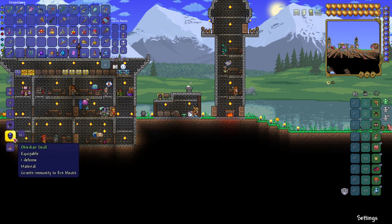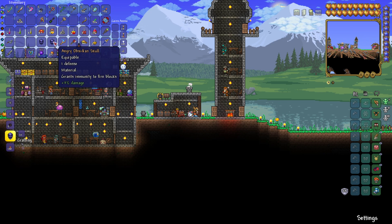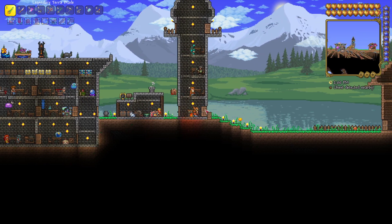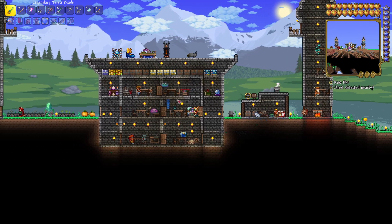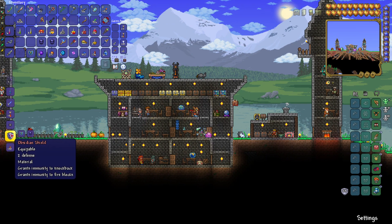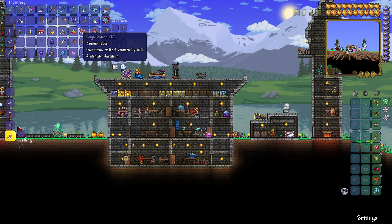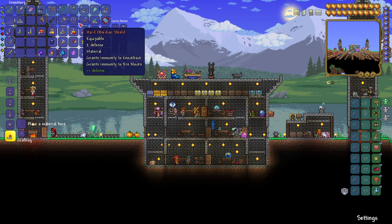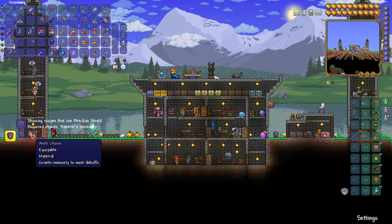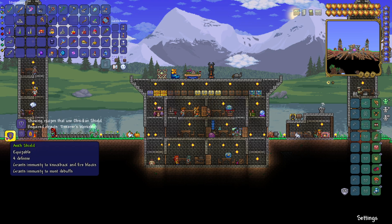We'll make two of them, since I need one for the shield and one for the boots when we eventually get our hands on that magma stone — which I foolishly sold, thinking I didn't need it. Now I should be able to come over here and craft myself an obsidian shield. So now we have immunity to knockback and immunity to fire blocks. The question is, what is the next step?